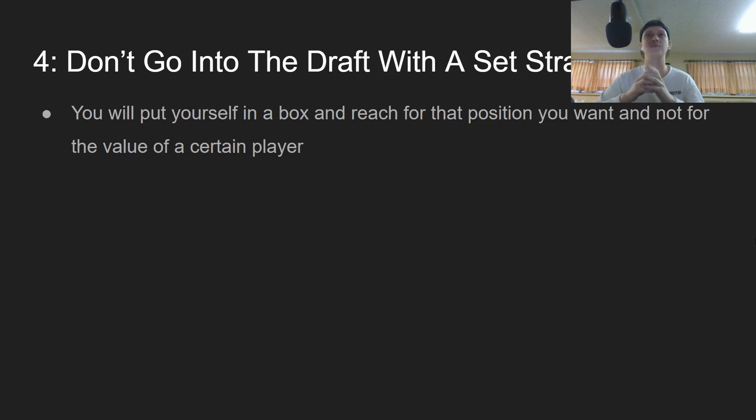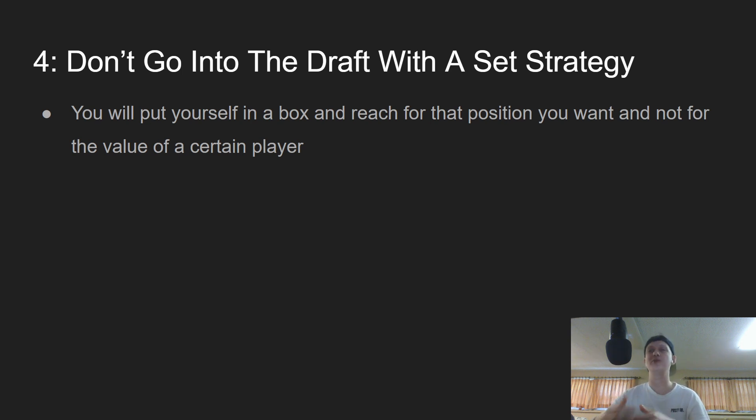The fourth tip is don't go into the draft with a completely set strategy. Having multiple strategies in mind is cool, but if you lock yourself into the mental box of going zero running back or zero wide receiver in the first couple of rounds, you are completely hurting yourself — because then you're going to reach at the position. You want to go in there with the strategy of winning and drafting based upon value. My strategy is usually two running backs in the first three rounds, but if things go differently you need to be flexible — you cannot be mentally locked in to a specific position.